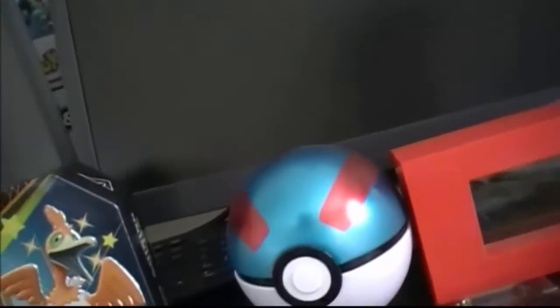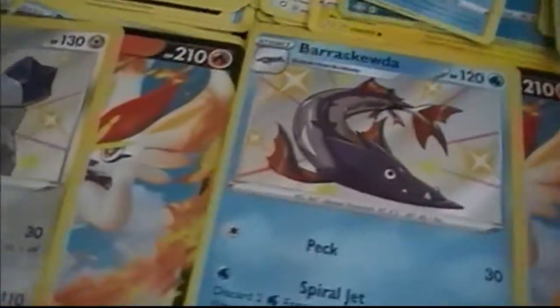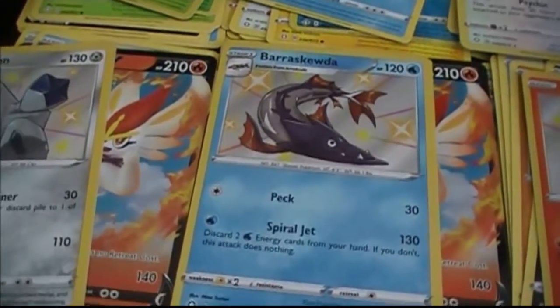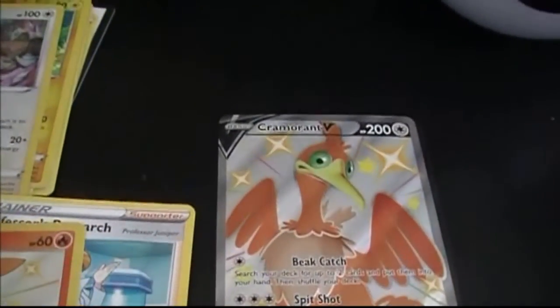Alright, so this is our final Cramorant Shiny Fates stuff. The bad stuff on top — Duraludon, move away — with a Cinderace V behind it. Barraskewda shiny with a Cinderace V behind it. Scorbunny with a Cinderace V — just kidding, that's an impressive V pull. And there's a Cramorant!